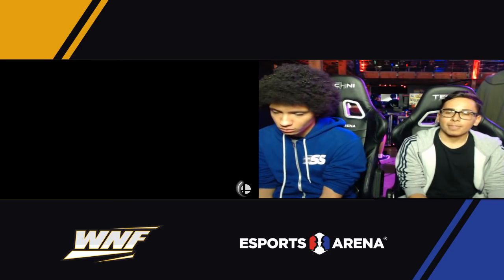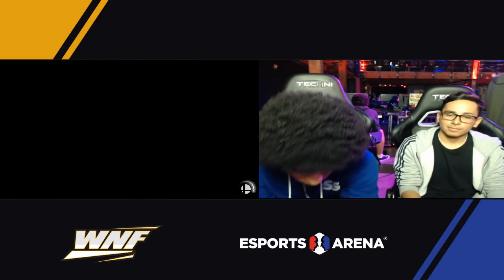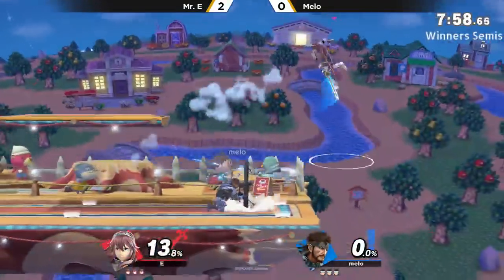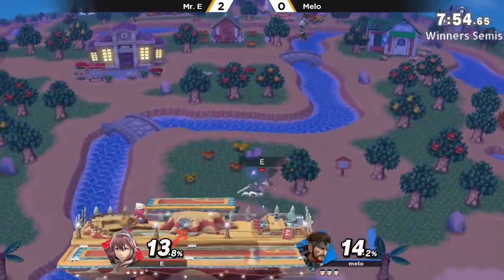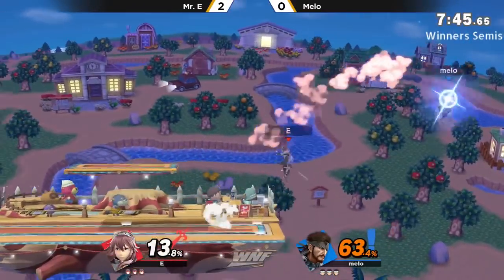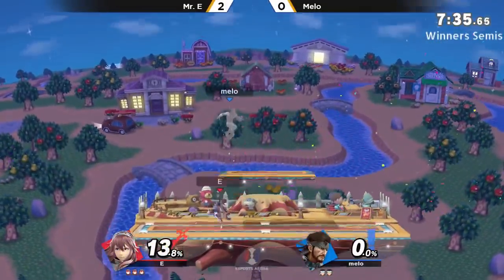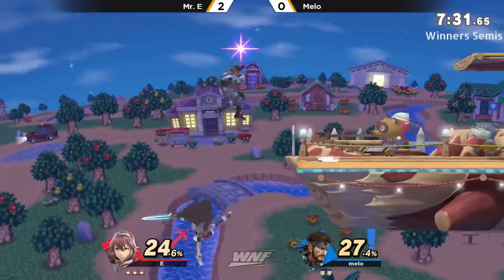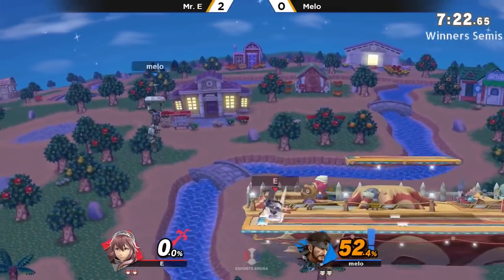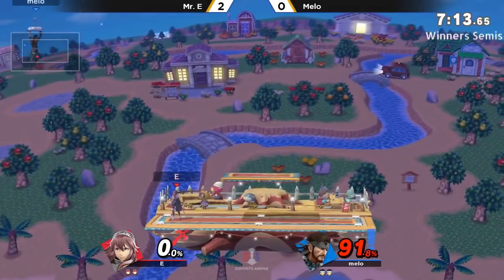So I guess we are in winner semis already — we're gonna get game three. Mr. E working on this 3-0 potentially. It is winner semis. Melo is down in the set but keeping the games incredibly close. I feel like Melo is slowly adapting as well. The adaptation goes both ways. You can see Mr. E already cleaning up that stock, catching the directional air dodge, punishing with a full smash — only 13% on his stock. He tries to end it all with a down air. I love the aggression from Melo — if he's gonna lose an early stock, he's going to do everything he can to pull himself back into the game. Forward air connecting to put us down to two stocks apiece.